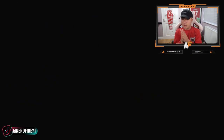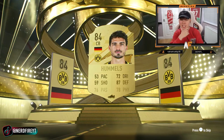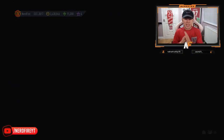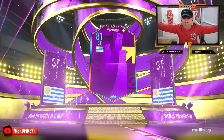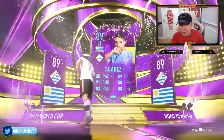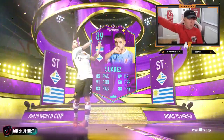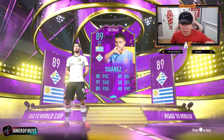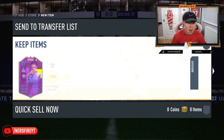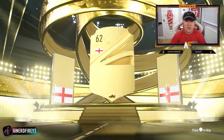Pack three of the 50k packs — Germany center back, giving us some more walkouts. Next one up: we've got a Road to the World Cup — it's Suarez! Luis Suarez Road to the World Cup card. These might not be upgradeable but we've packed one. This could be his best card this FIFA so it could sell for quite a bit. Keeping him for now — that's a dub 100 percent. Next pack: Phil Foden, England left wing.